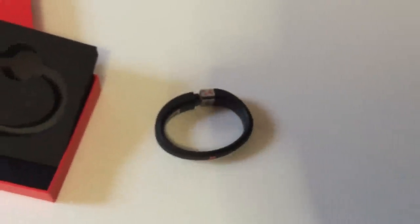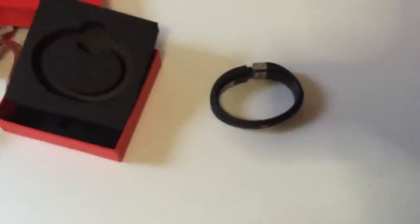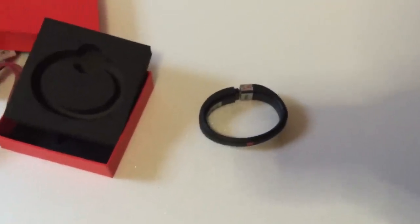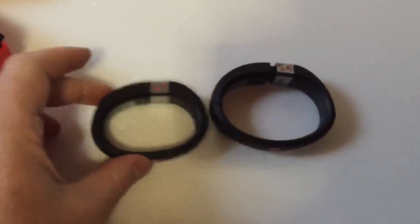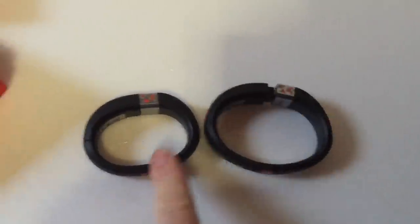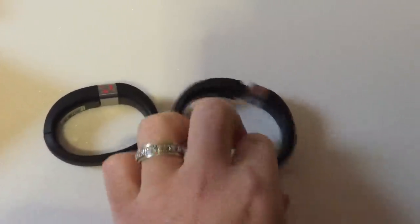I've played around with it a little bit. It comes in these two sizes — you've got that one, and then we have Splinosaurus's one, which he doesn't actually know I have at the moment, so he's going to be over the moon when he gets home. This is the smaller one. One is the adult one and the other is the younger version — for smaller wrists and for bigger wrists.